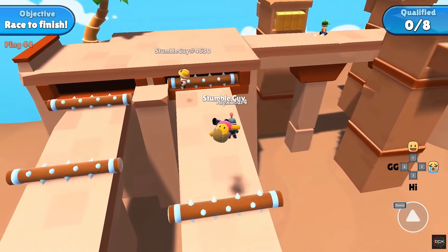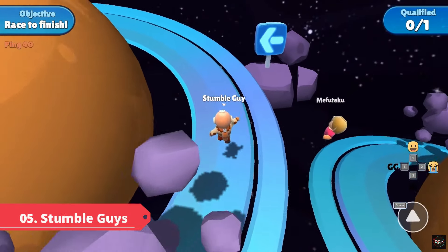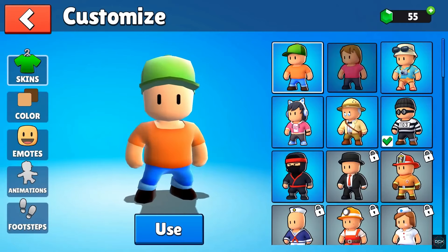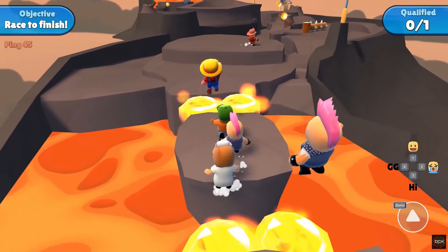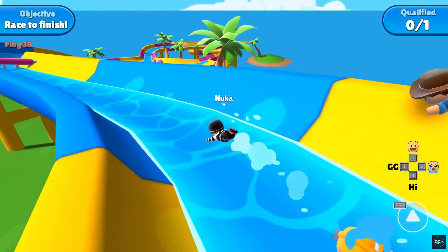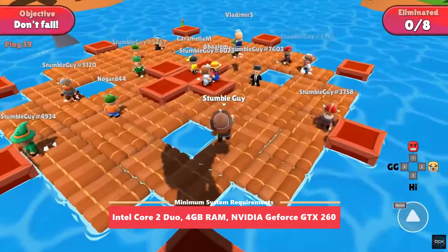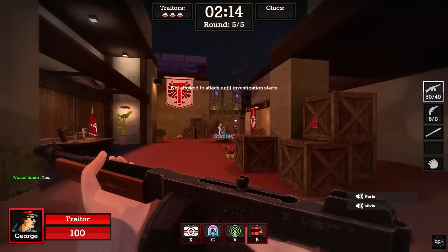Next up we have a game extremely similar to the more popular Fall Guys, but made to run on any type of low-end computer or laptop. It's called Stumble Guys — a free-to-play multiplayer action platformer you can play with up to 32 other players. It's a fun casual game especially if you're a fan of Fall Guys and looking for a low-end alternative. Stumble Guys is also available on Android and iOS, as well as Steam. Currently the game has more than 72,000 reviews on Steam, most of them very positive, and system requirements are very low-spec friendly.